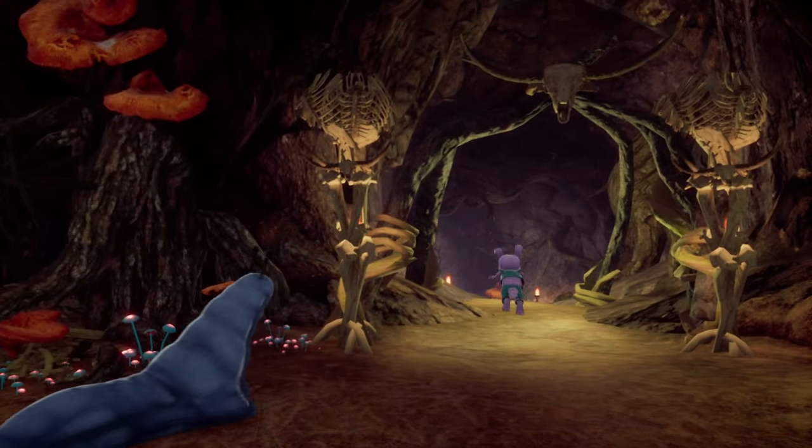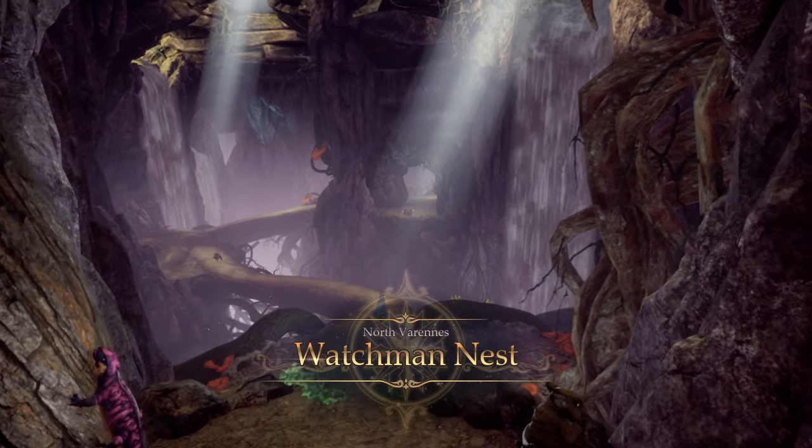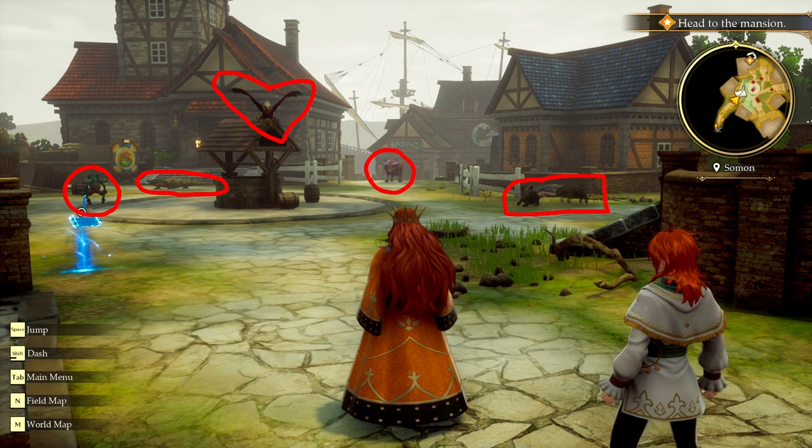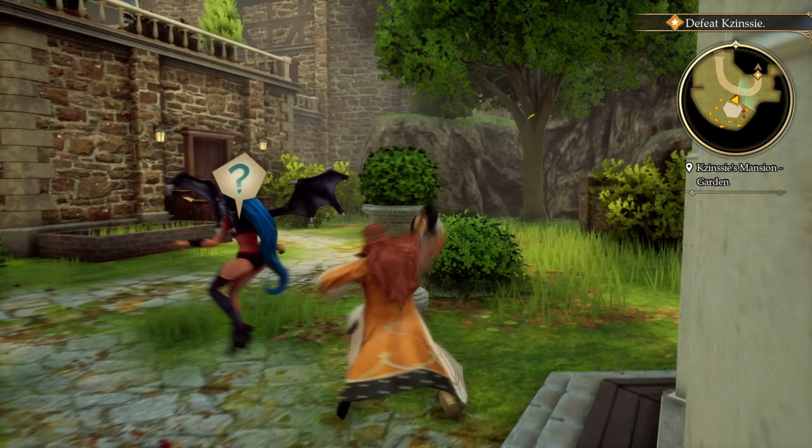Running around, you will see the enemies walking about the environment, and combat only starts if you bump into them. This is great for a number of reasons — it stops the environments feeling empty, as you can see all these colourful monsters all about the place, and gives you the choice to engage in combat or try to sneak past. It also rewards players who sneak up on enemies with bonus damage if you strike them before the fight starts.